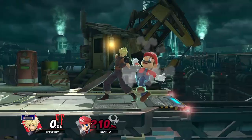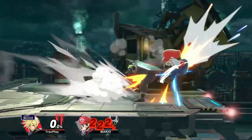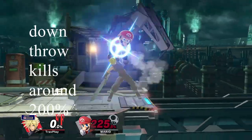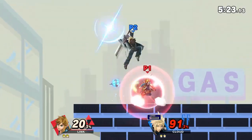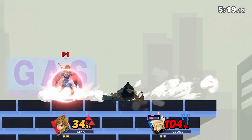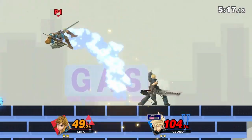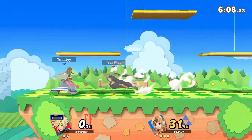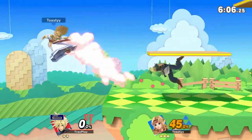Cloud's grab game is terrible because it doesn't lead into guaranteed combos and none of them kill you until around 300%. Shielding often against him is a safer route, but he'll usually try to shield poke you instead of grabbing. You can exploit this by anticipating his aggressive playstyle and attacking out of shield against his pressure. If he does end up grabbing you, there's not much to worry about.